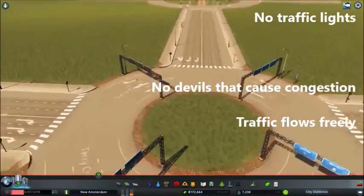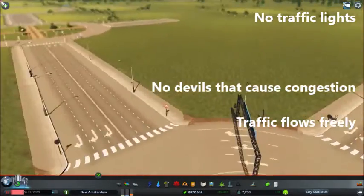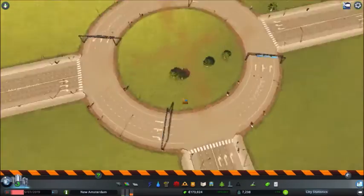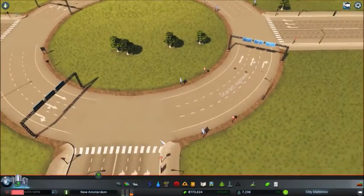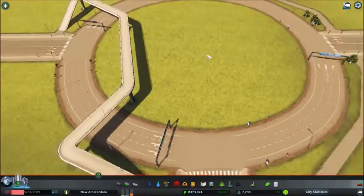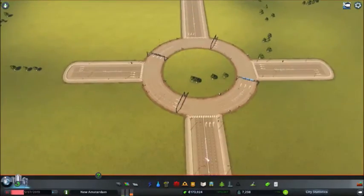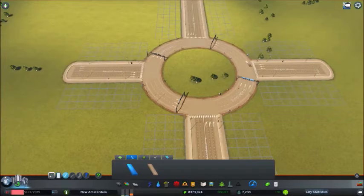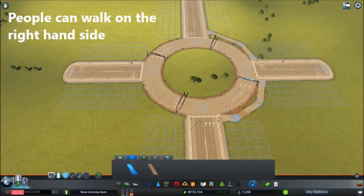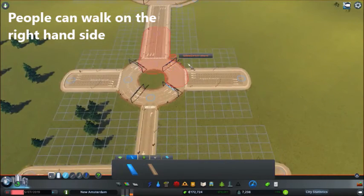Of course two-lane roads can be crossed normally without a roundabout — no traffic lights, no stopping, no congestion, the traffic flows freely. They will slow down to make a turn, but this is actually the optimum you can get. This brings us to the end of this first tutorial, Roads 101. I hope you got something out of it and I hope to see you in one of the next tutorials.